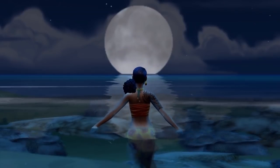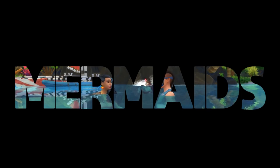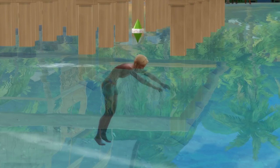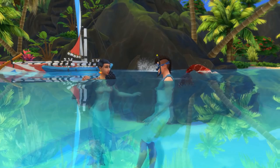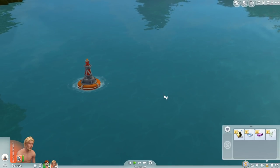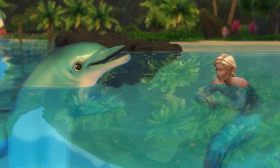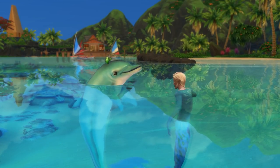Let's start with the star of the show — the thing that most of you want to know about: mermaids. Or mermen. We don't discriminate. They're the new life state addition to The Sims 4 and they swim around, can deep dive without equipment, call dolphins — and that's it. They call dolphins. But look how cute they are.